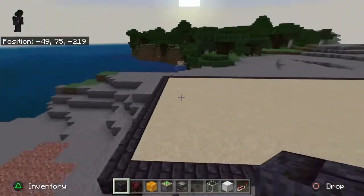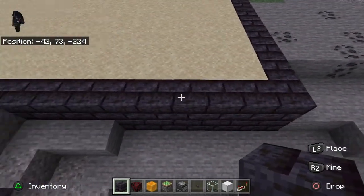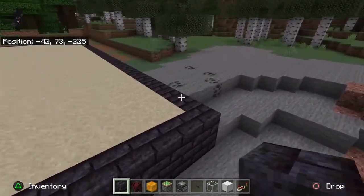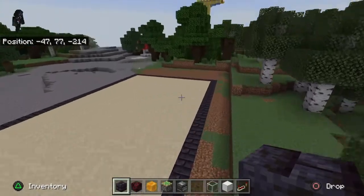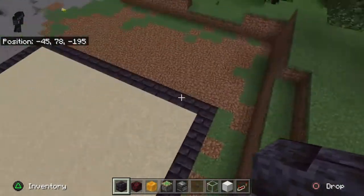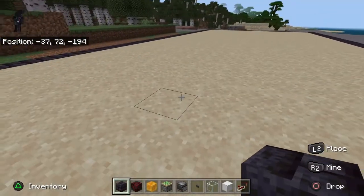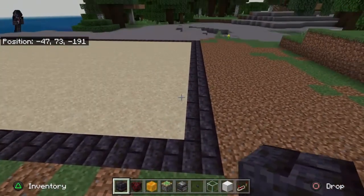Let's go ahead and bring it out of the water. What I've got here is 16 including the edges by 32 including the edges — that's all wall. In the center of all this wall is sand. We're going to go ahead and bring the wall up by one.